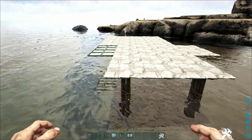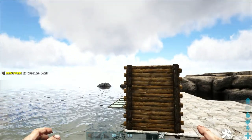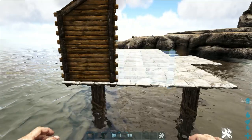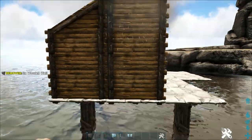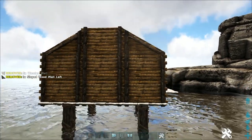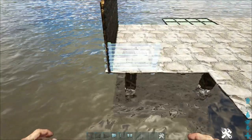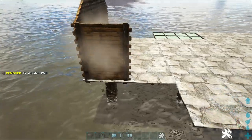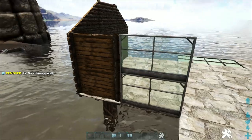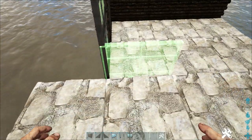Starting on this side, add two flipped wooden walls on the end, as well as the appropriate flipped sloped wooden wall. Then in the middle, add three flipped wooden walls. On the other side, add two more flipped wooden walls and the appropriate sloped wooden wall. Here on the front, add two flipped wooden walls, followed by two greenhouse walls in this spot. Then round the corner and add two more greenhouse walls as well as the appropriate flipped sloped wooden wall.